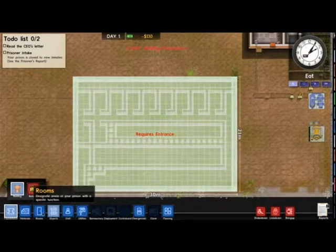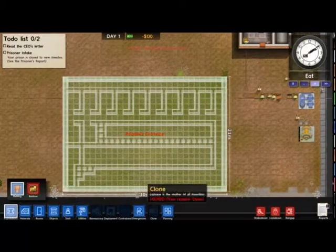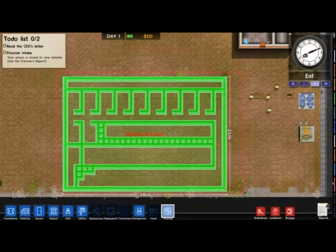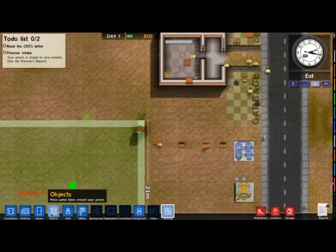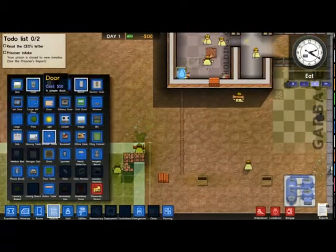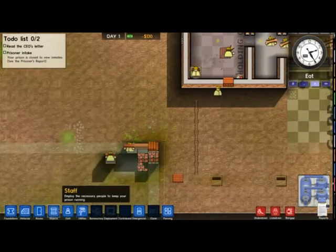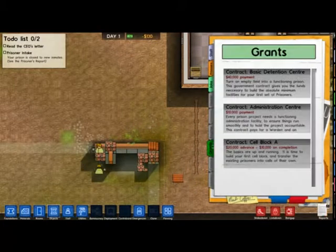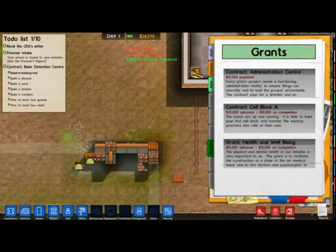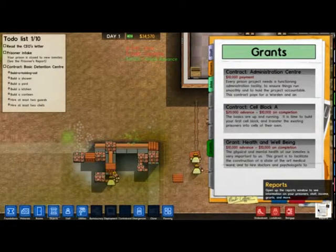It's still paused — I paused it to save money on paying workers. Delete my planning and put an entrance in. Small jail door because I have no money. Oh, I just spent all of my ten grand. Right, let's get a grant — let's just get the basic grant, because that also gives me some goals. That's forty grand. Most of it's already gone on that. I built a massive prison cell right now.